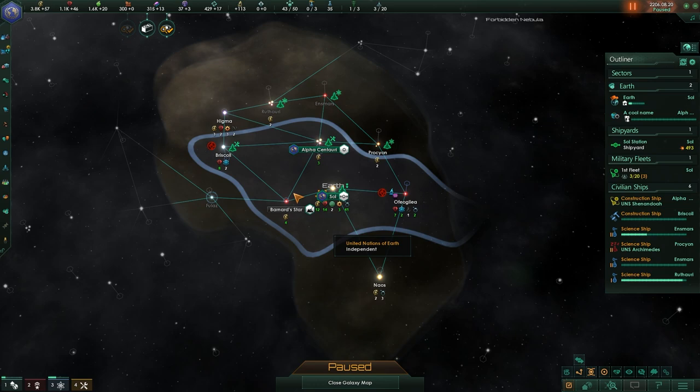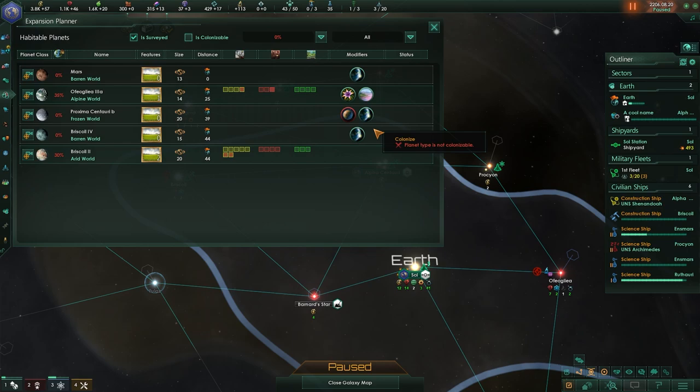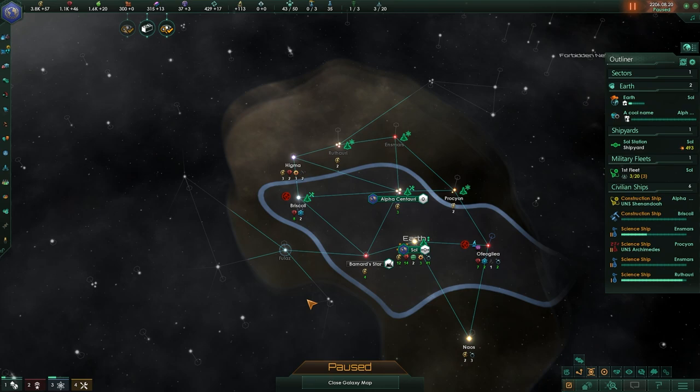We've colonized our first planet. We have decided we do not want to take one particular system just yet because we don't have the necessary influence for it. We found out that we have another choke node which we're going to need to fortify, and we know there is another choke node as well. We have found ourselves a whole bunch of terraforming candidates, which are going to be extremely useful in the future. So at this stage we can start to make the initial decision of whether we are going to play tall or play wide — questions we're going to talk about next time when we settle our colony, finalize our initial expansion, and take a look at the early economy.